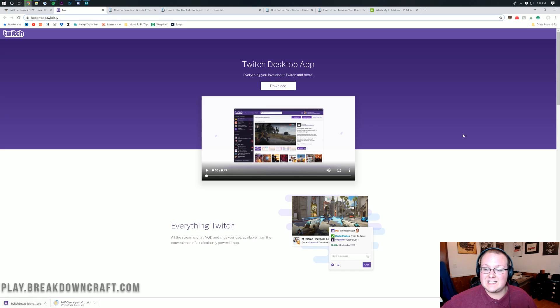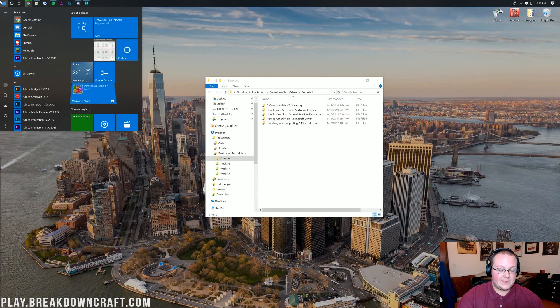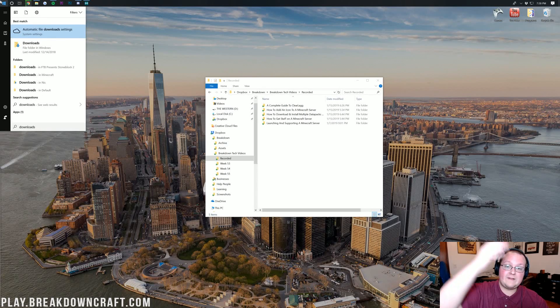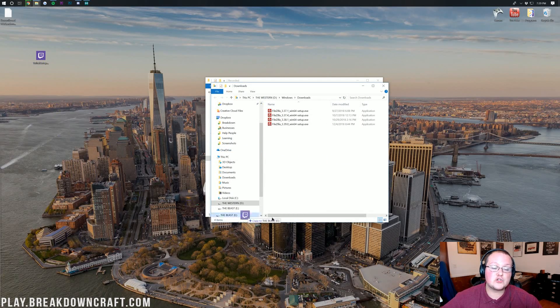The Twitch app has now finished downloading; we still have about nine minutes left on our RAD download. If you minimize your browser, Twitch is on your desktop. If it isn't, click the Windows icon in the bottom left, type in Downloads, and you'll find a folder titled Downloads with the Twitch app inside. Drag that to your desktop for ease of use. Once the server files are done downloading, drag those to your desktop as well.